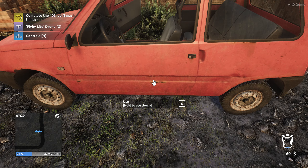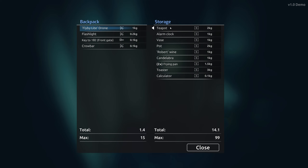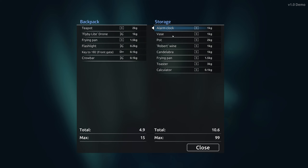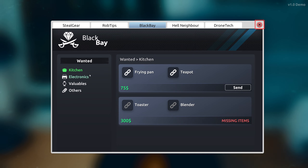I was going to sell on Black Bay — I think in the first game Black Bay worked at a 100% increase from the pawn shop. So if something was worth $30 at the pawn shop you could sell it for $60 on Black Bay. I wonder if it works the same way — that's a pretty high price for a frying pan and teapot, but we'll see later.